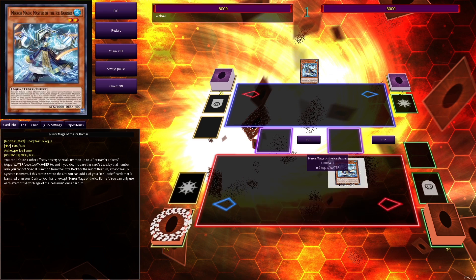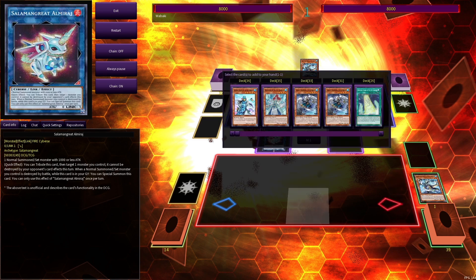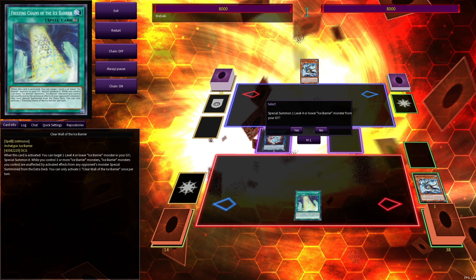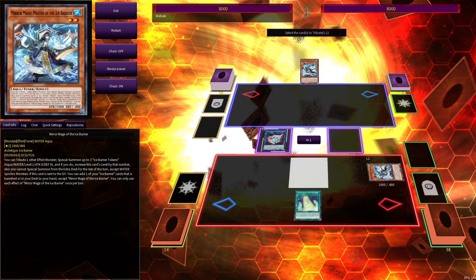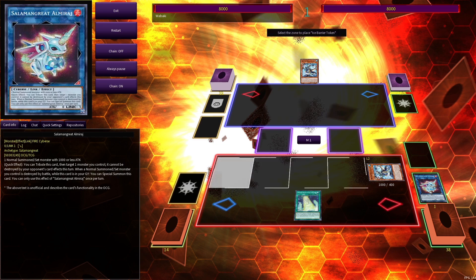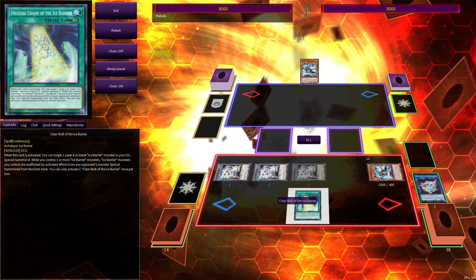So you'll start off by Normal Summoning your Mirror Mage. You'll then link it off for an Almirage — this is the whole reason we play Almirage. Mirror Mage's effect will activate to allow you to search an Ice Barrier card. In this case, you have to go for the Freezing Chains. We will activate the Freezing Chains to Special Summon Mirror Mage back to our side of the field. We'll then activate his effect. We can Tribute Almirage — it doesn't have to Tribute a Water Monster, just any monster on your side of the field, but it does lock you into Water Synchros from the extra deck. So you'll summon out three tokens to your side of the field.